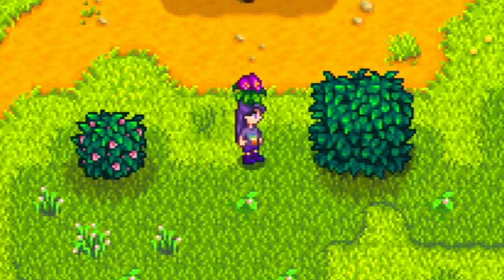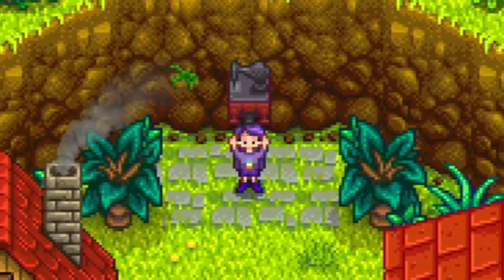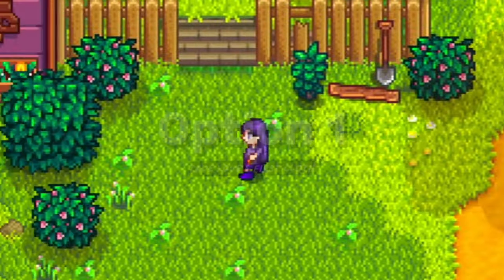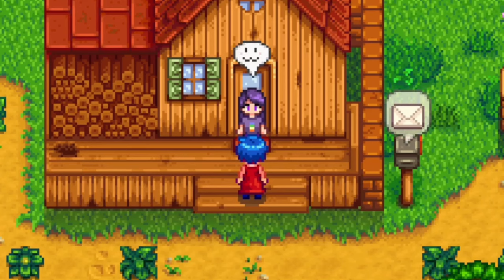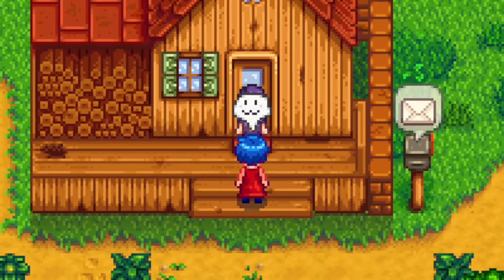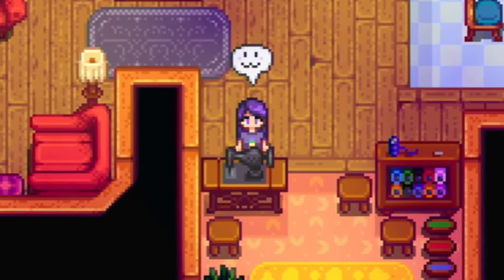Before I get into the meat and potatoes of it all, no tailoring can be done without a sewing machine, and there are two ways you will be able to access one yourself. The first will become available after acquiring your first piece of cloth in the game. The morning after doing so, you'll find Emily will appear in a cutscene outside of your home, and will tell you that you can tailor your clothes using the sewing machine at her house, and from there on out you'll have access whenever you're able to enter Emily and Haley's home.